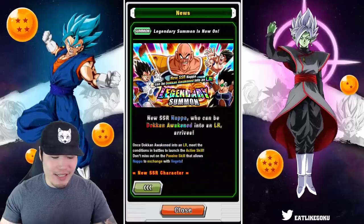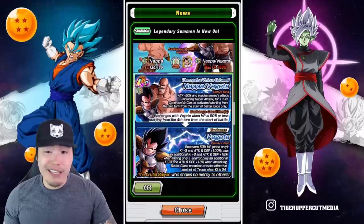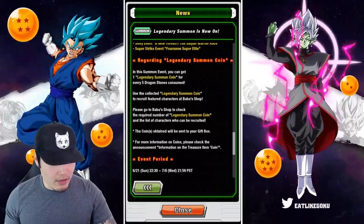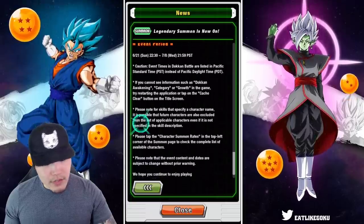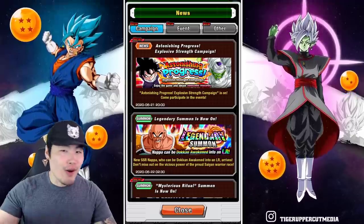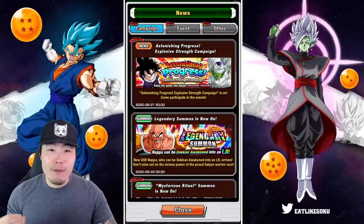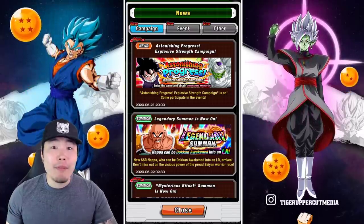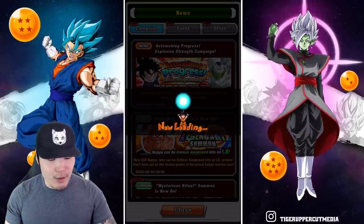First things first, as you can see the LR Nappa and Vegeta banner is available and I don't really expect any surprises here. I'm pretty sure it's gonna be the exact same banner as the one that JP got. So legendary summon coin for every five stones spent — pretty standard. Some people are saying maybe they'll give us discounts, but I don't think we've ever in the history of this game had discounts on a legendary summon banner. So I'm not surprised there are no discounts here.